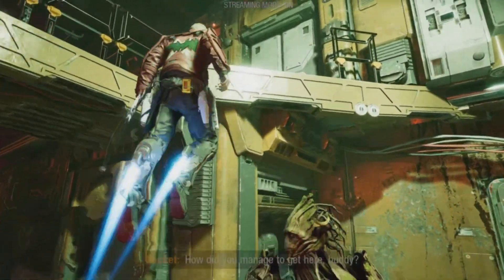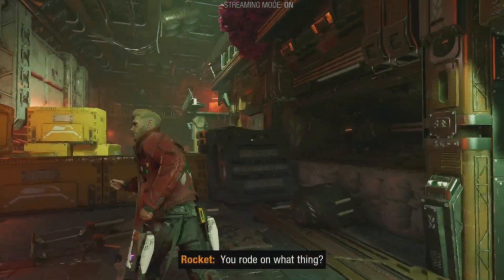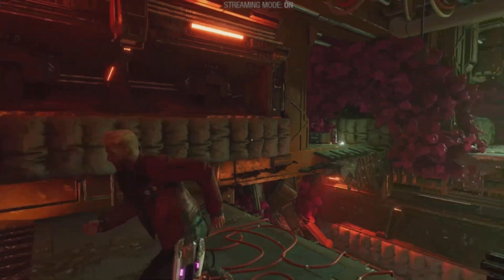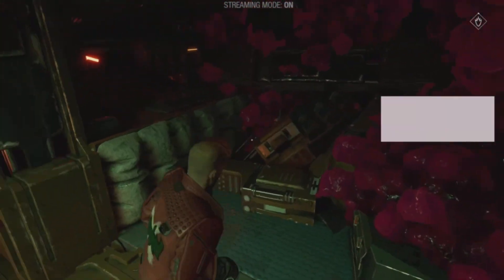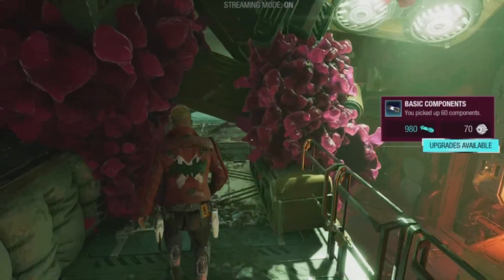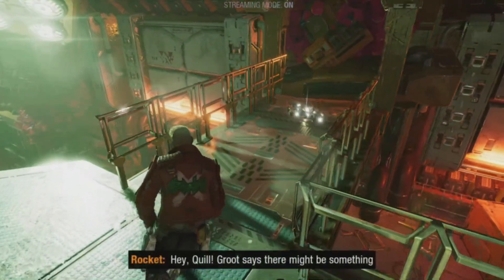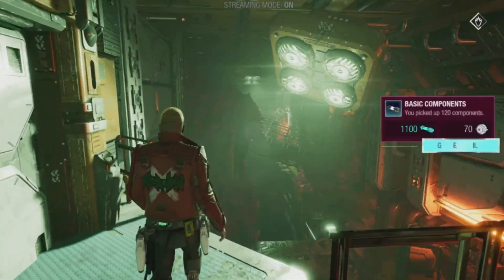The side passage has got to be somewhere around here. There we go, I think the side passage is around here somewhere. We got some more components. You want to be sure to collect as many glowy objects as you can — they'll definitely help towards upgrading Starlord's arsenal.